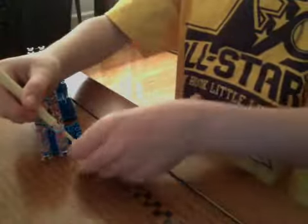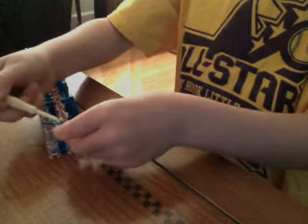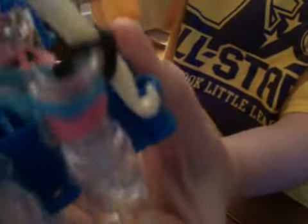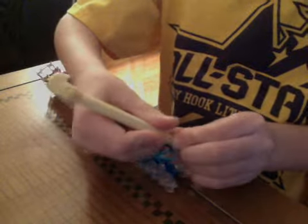Now, to start the extension, get whatever rubber band you want — mine is black. This is tricky. You have to put your hook through the bottom of it, like that. Put the rubber band on the hook. Pull it over so it looks like a single, like that. Just kind of get it down on your hook so it holds.